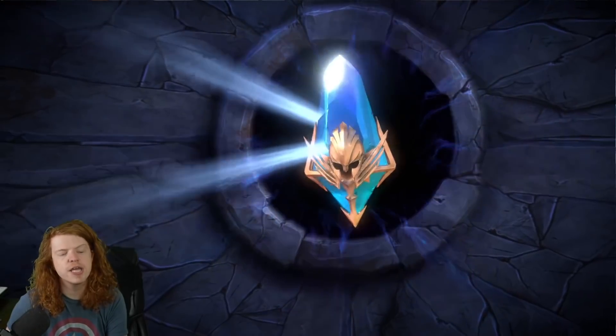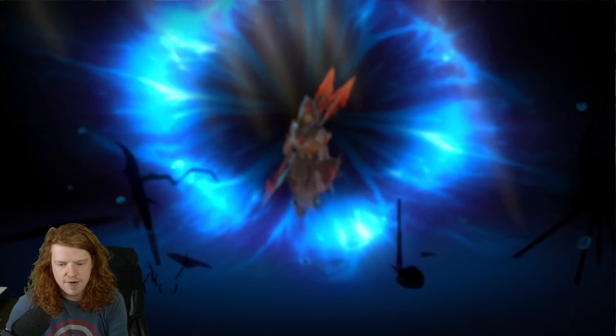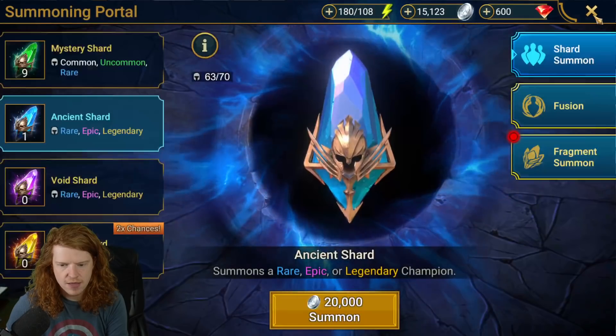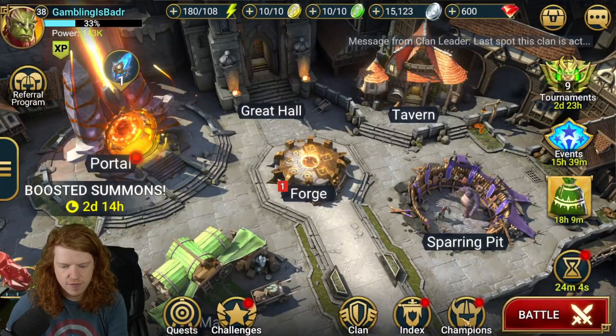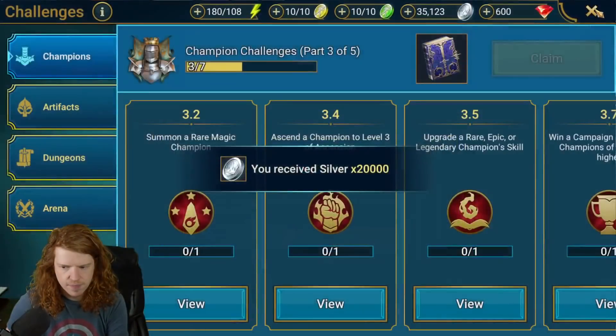Please, one more time. We need something better. Wyvernbane — pretty garbage. And we are out of silver. Lovely. Maybe there's a challenge that will give us silver here.